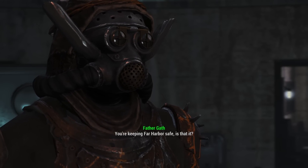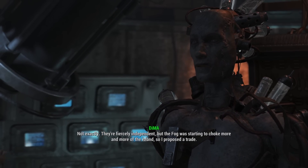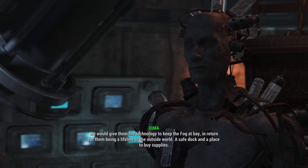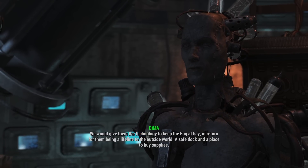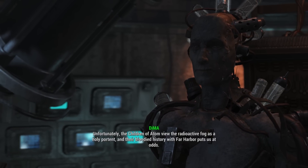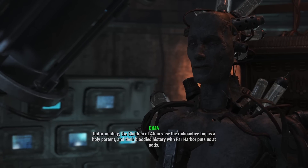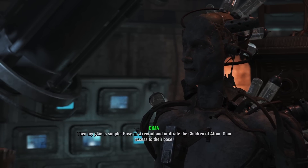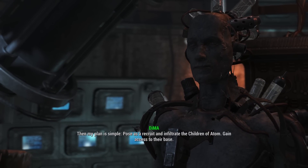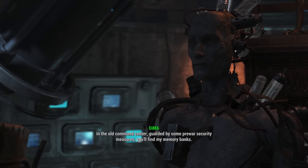'You're keeping Far Harbor safe — is that it?' 'Not exactly. The fog was starting to choke more and more of the island, so I proposed a trade — we would give them the technology to keep the fog at bay in return for them being a lifeline to the outside world, a safe dock and a place to buy supplies. Unfortunately, the Children of Adam view the radioactive fog as a holy portent, and their history with Far Harbor puts us at odds.'